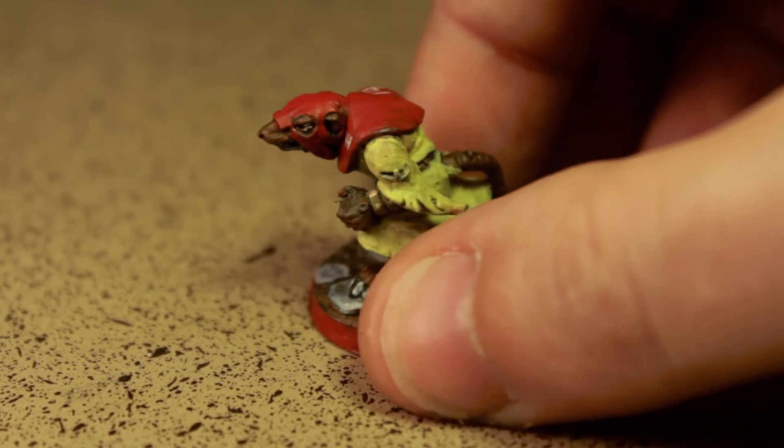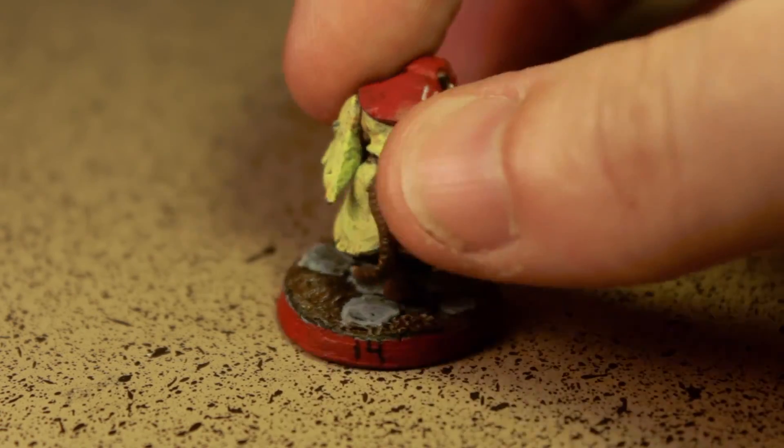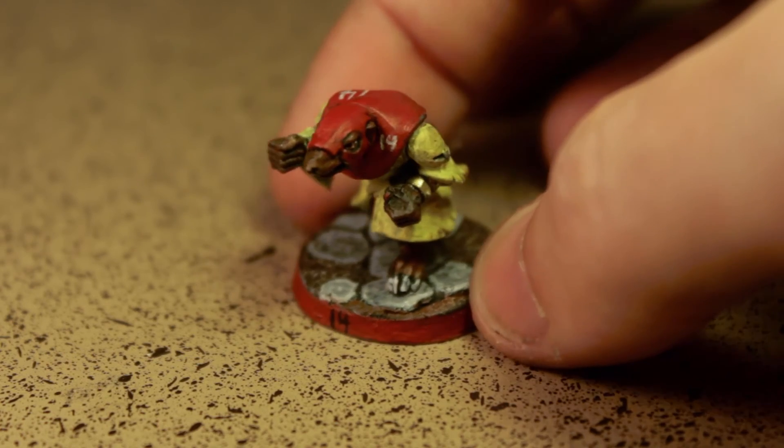And last but not least are the blitzers, who again look like the linemen, except they have eye holes — eye holes, very important. Coincidentally, the throwers and blitzers have the same chest pieces. I try to keep everything pretty unique, but what are you going to do?